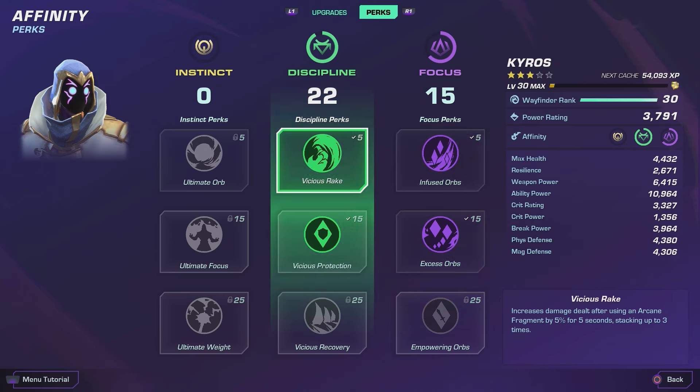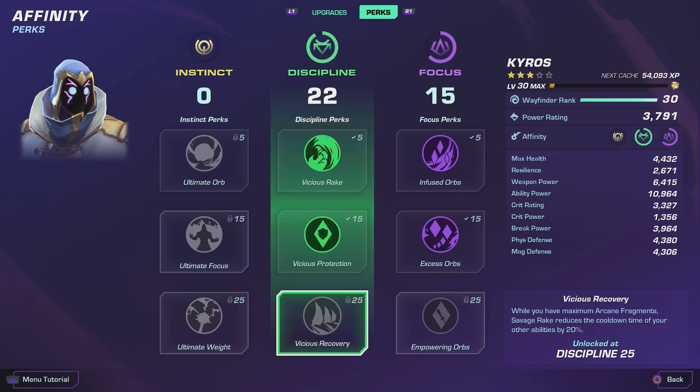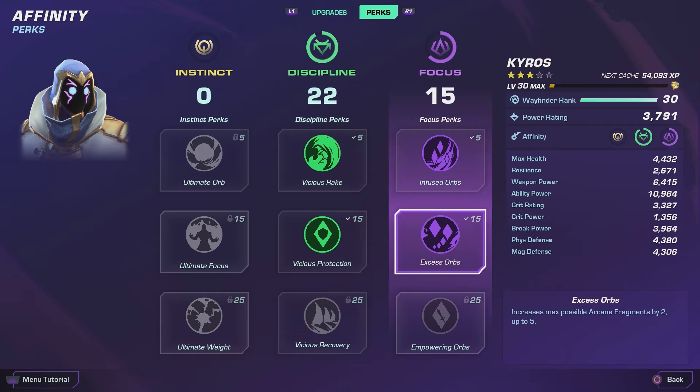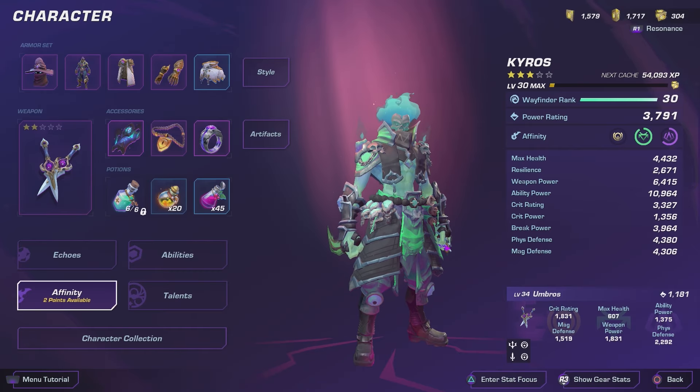I'm also using this to increase damage while you have arcane fragments and decrease damage taken after using arcane fragments for survivability. But I'm mostly building toward this: while you have maximum arcane fragments, Savage Rake reduces the cooldown of your other abilities by 20%. That means you can stack up to the max five arcane fragments and then start throwing Rakes out to get your abilities back super quick.